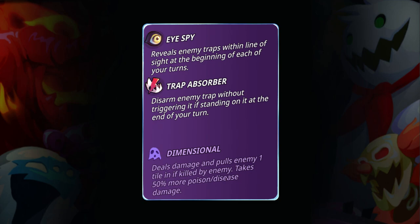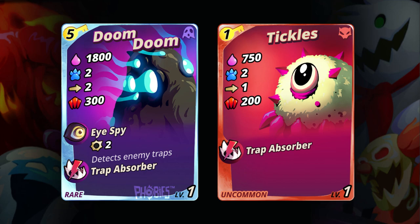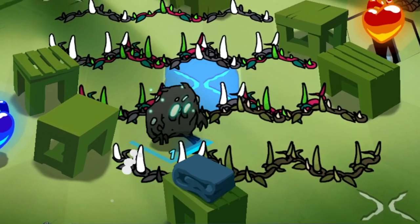We have two phobies with the Trap Absorber ability: the first one is Doom Doom and the other one is Tickles. It's very easy to absorb a trap — they just need to stand directly on it.